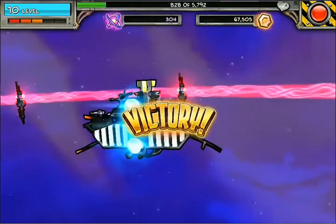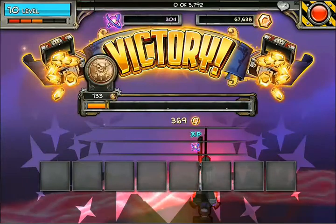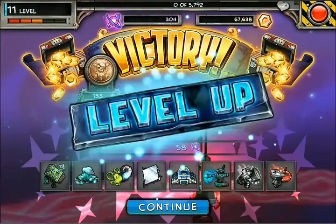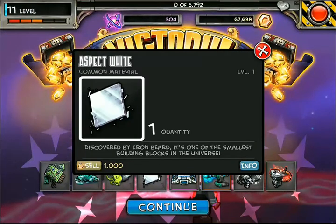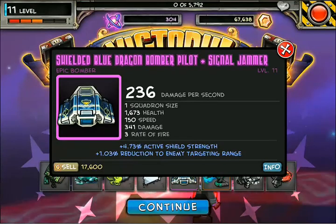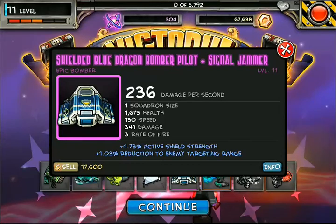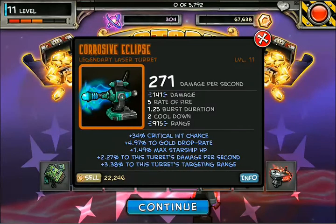But look at all the plunder we're getting out of this - 10,000 gold, 1,500 XP, and all kinds of stuff. What is this? I haven't gotten one of those before. An epic bomber - that's pretty sweet, too bad I'm not running bombers right now. That's a lot of cash. Legendary laser turret - that's really good!